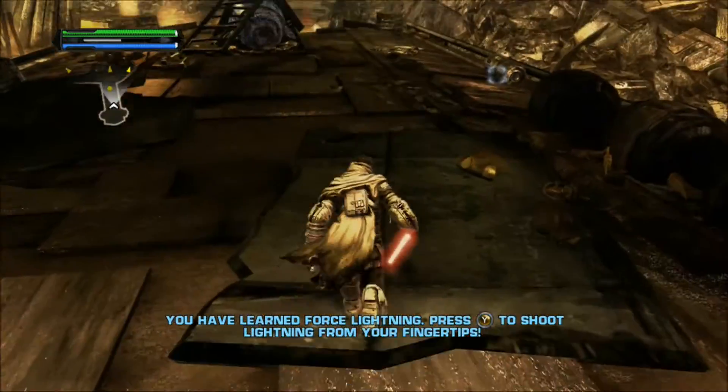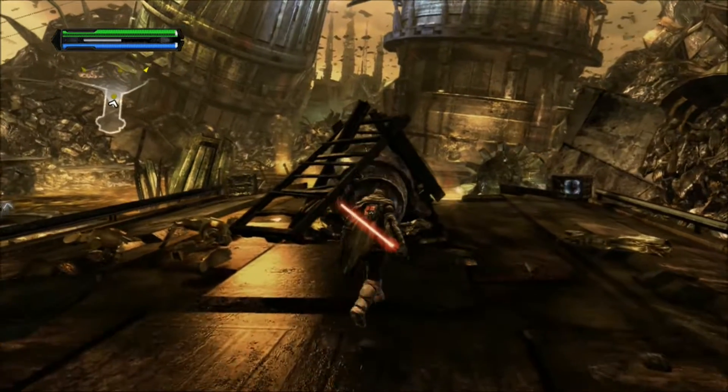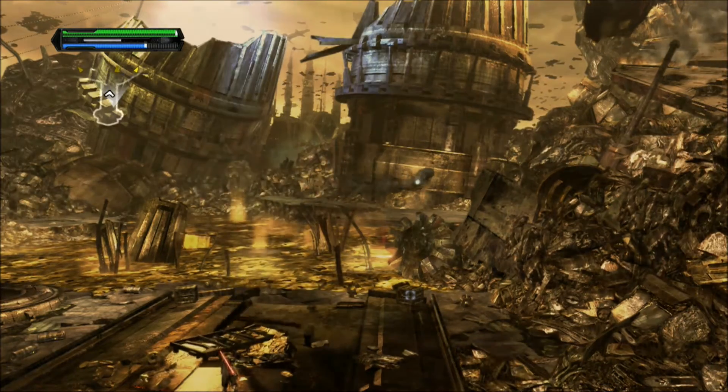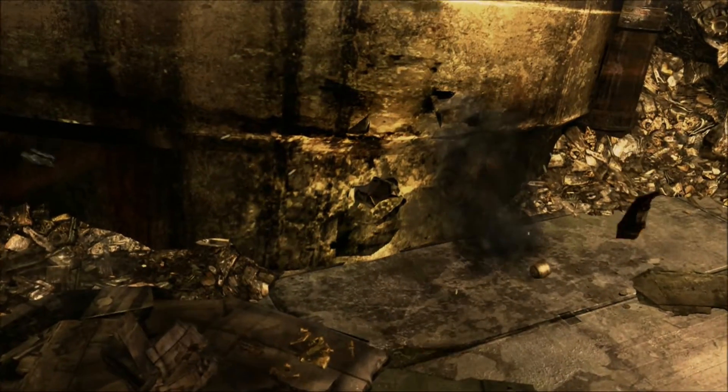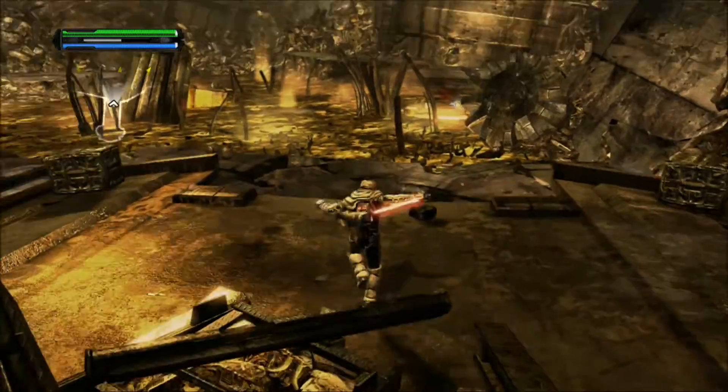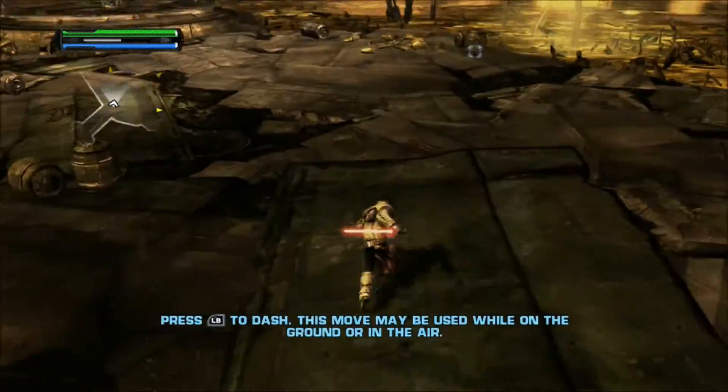You're going to need to find a way to get through that hyperdrive core. Is there anything nearby you could use as a makeshift explosive? So as you can see right there, we now have Force Lightning. You press Y and you can use Force Lightning. It's one of the more useful skills you'll get throughout the game.